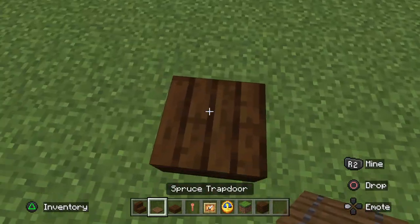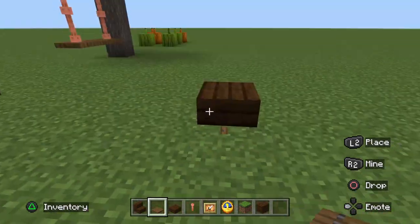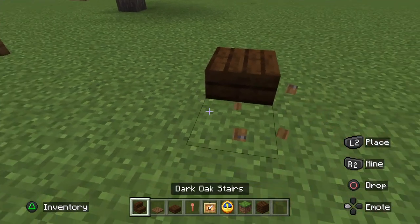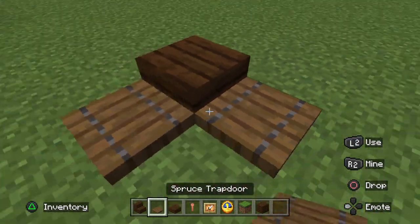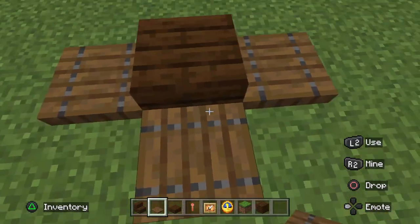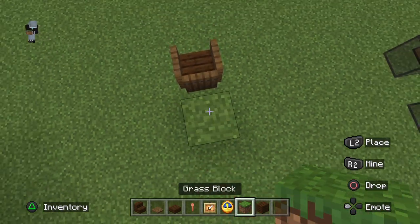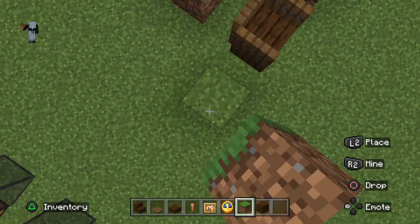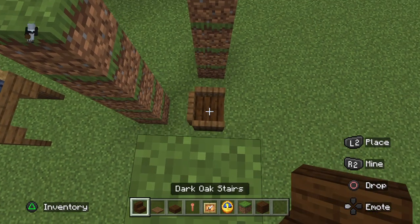What you're going to want to do is place down a dark oak slab, then step off to the side. You're going to want to place spruce trapdoors here, here, and here — this is going to be the back of your clock. Then build up with some grass blocks because this is going to be pretty tall and you'll need something to crouch on.